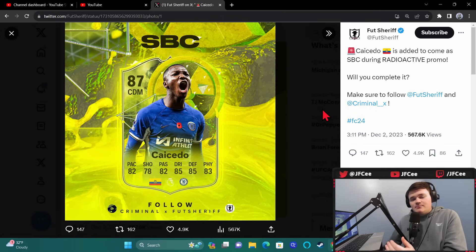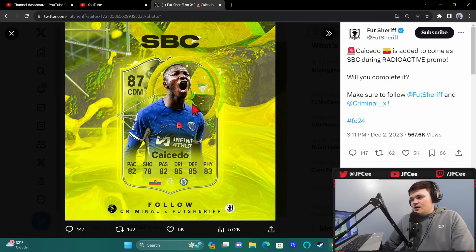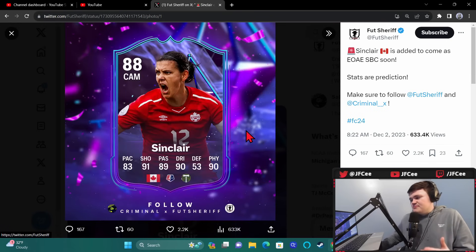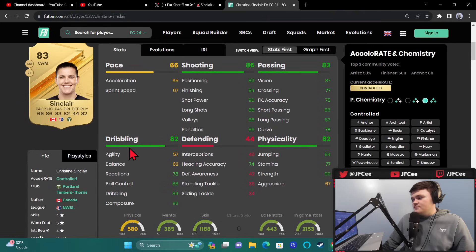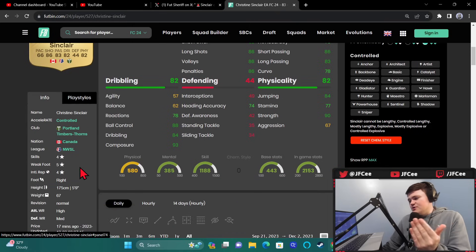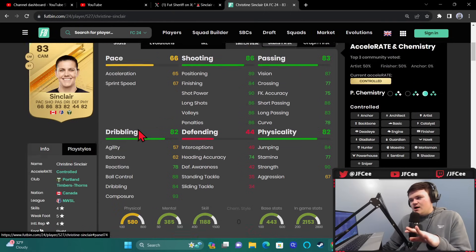For confirmed leaks — Moises Caicedo as an SBC is probably coming today. There's no word on an icon or hero pack today, but a base icon pick is coming soon based on past leaks, so that would be my best guess. Caicedo with the Prem chem will probably be a little overpriced because Premier League links are always worth more plus it's hero chemistry. We also have End of an Era Sinclair — she has five-star weak foot, four-star skills, five foot nine. Agility and balance are really bad but high base composure, passing, and shooting. Play styles include finesse shot, power shot, Anticipate, and Trivela — there's potential for this card to be pretty good.